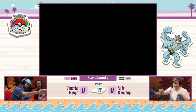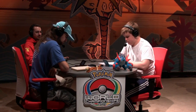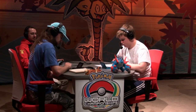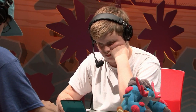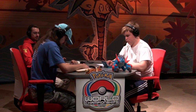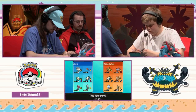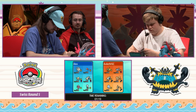Jamie forfeits and decides to move on to the next game — save some time, and he has all the information he needed from Nils's team. Moving into Game 2, Jamie needs to win two more to make top cut; Nils is just one game away. For adjustments, I'm not sure Nils needs to make many — his team played very straightforwardly and played great. Even though he lost Nylego so easily, it ended up not mattering at all.